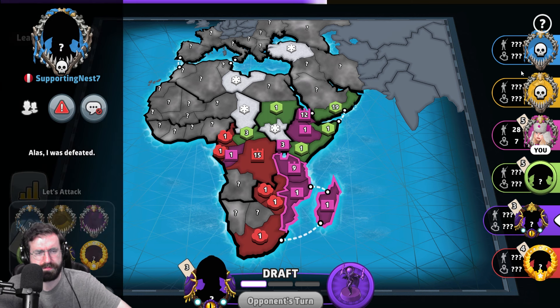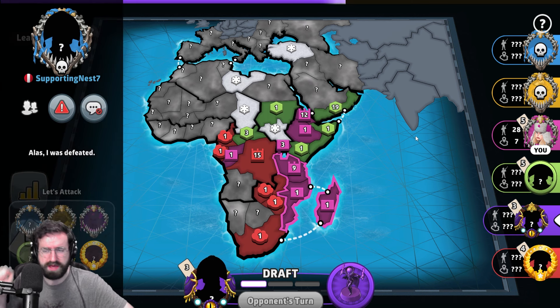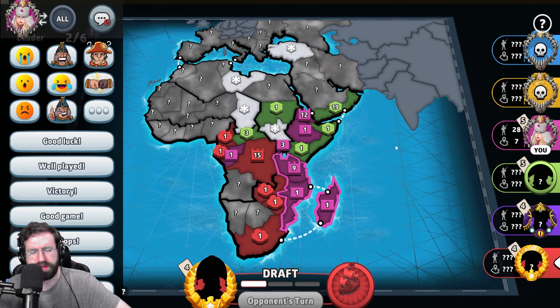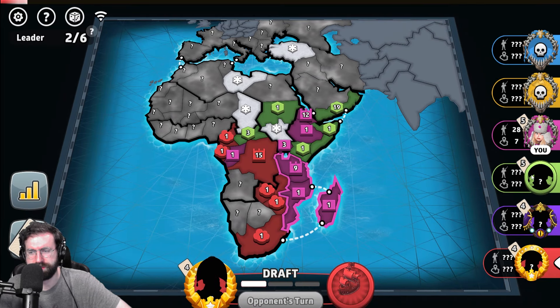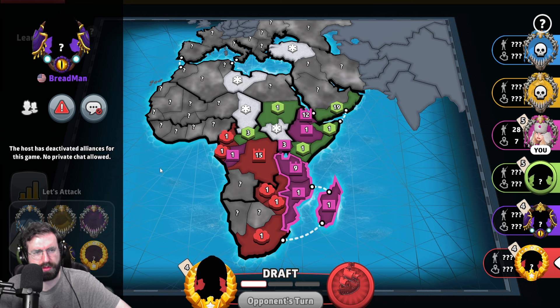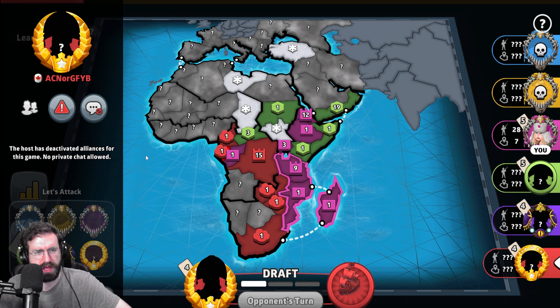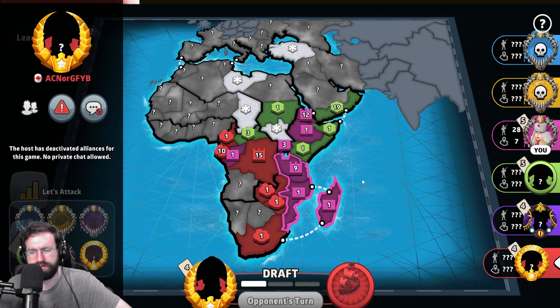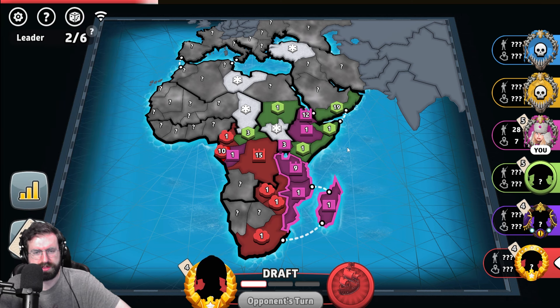So the players in the game: supporting nest seven from Peru — the yellow player General LeFop from Canada. We've got the pink player myself, Grandmaster level player C-Money from the United States. The green player is Nutmuffin from the United States. The purple player, Breadman from the United States. And the red player, ACN or GFYB, from Canada in the final position, playing as red once again.